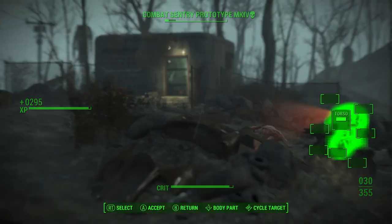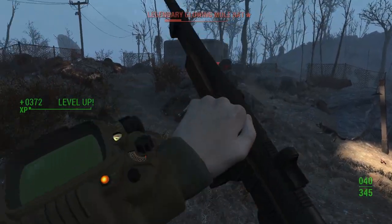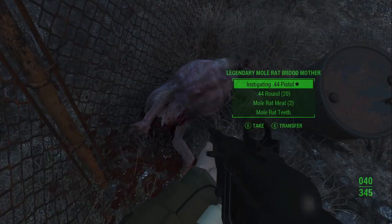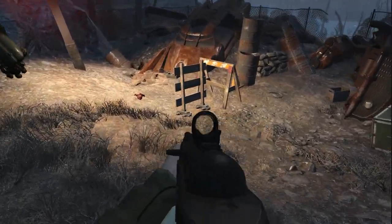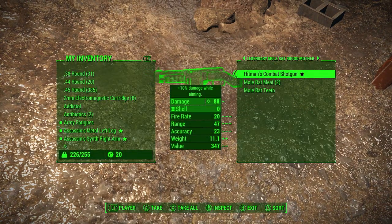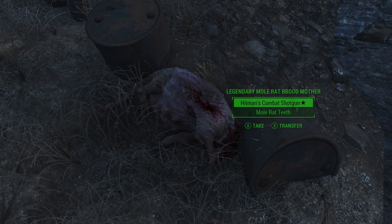Now we're just going to have to go loot all these guys. That's rabid - why don't I help out a little bit? I did not realize we were going to be doing that much damage. You definitely want to make sure you don't shoot him, because if you do, he will aggro on you and it will be bad news bears. Oh my god, he's almost dead, which actually isn't ideal in my opinion because he'll explode. That's pretty good - that's really good actually. Instigating - so the first shot will do double damage. Hitman's combat shotgun.